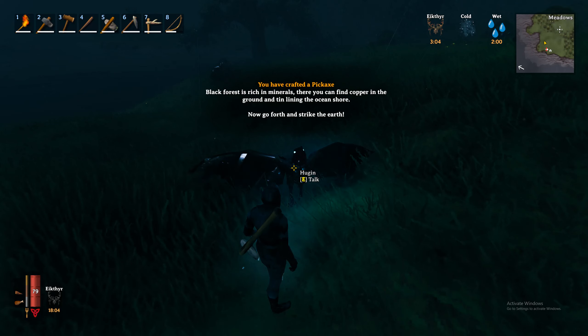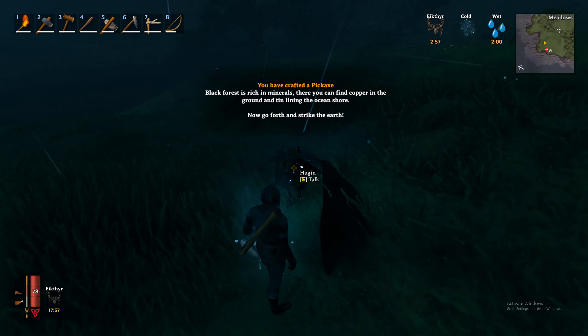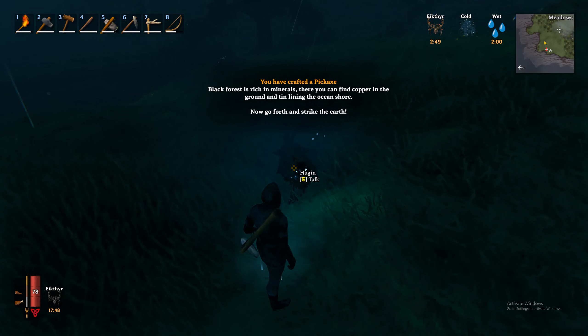Now that we have crafted our pickaxe, Hugin has let us know: "The Black Forest is rich in minerals — you can find copper in the ground and tin lining the ocean shore. Now go forth and strike the earth." So now we can use that to mine those materials.